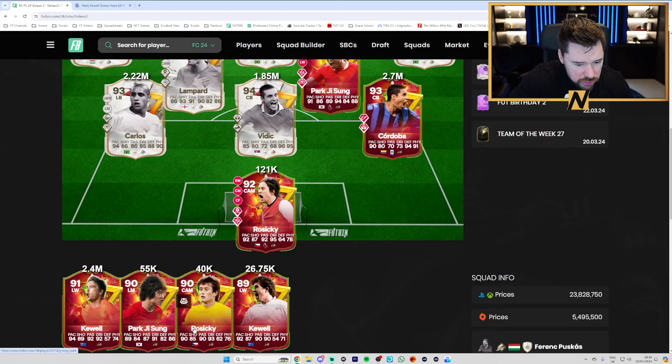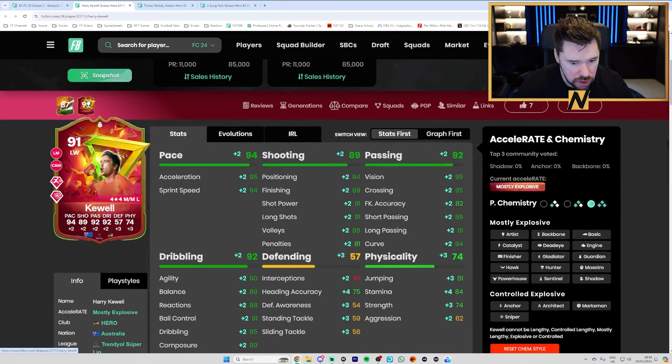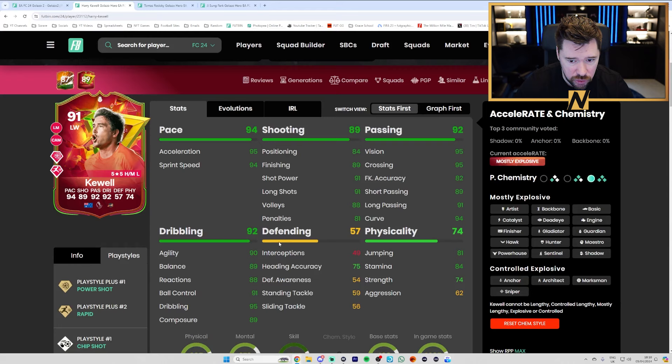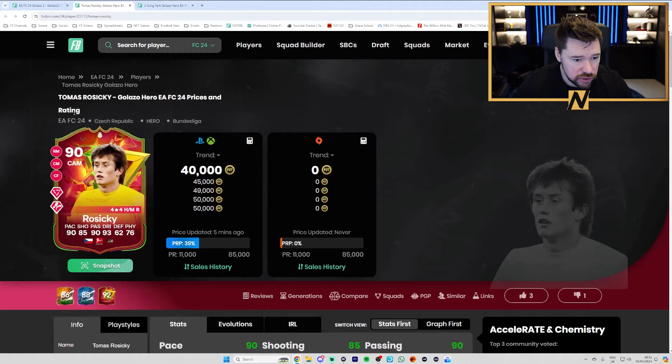We've got Harry Kule at 89 — a bit of a mid card. His 91 version gets plus twos across the board including four stamina, five star, five star with power shot and rapid plus. Really good play styles, great pace, very good passing especially for a winger, good dribbling — engine on him on the wing, that's a good card, probably cheap. Thomas Rosicky's baby card is still decent — engine on him too.